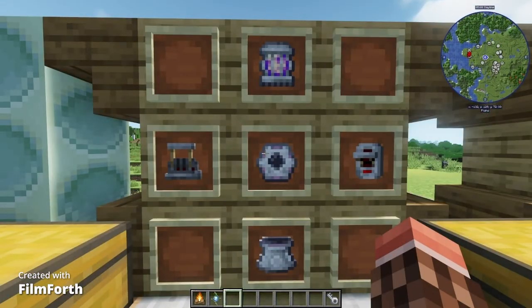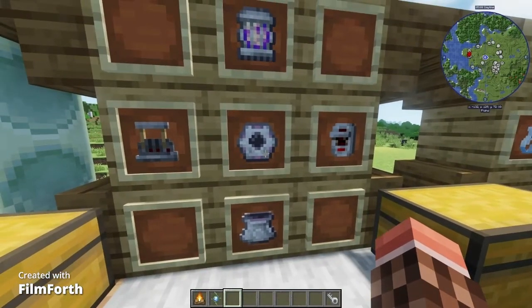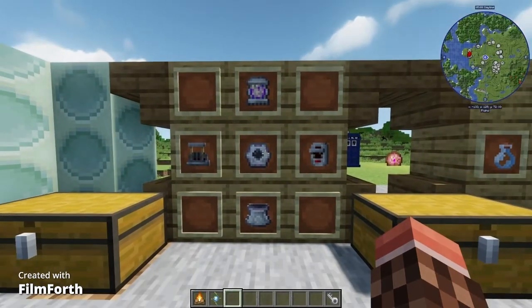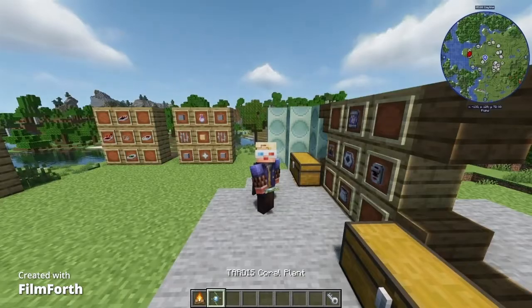Once you have all of that — including the TARDIS core, the TARDIS panels, and the TARDIS base, along with the flight lever and the fast return switch — you put them in a crafting table just like this, and you will indeed craft the TARDIS coral plant.